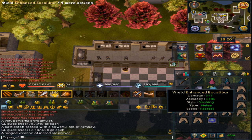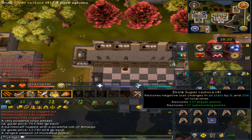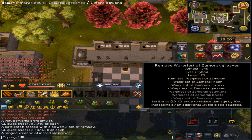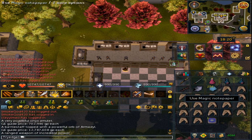You will also want to bring an Enhanced Excalibur, an Ancient Elven Ritual Shard, Super Restore 4 potions, and over 200 Magic Notepaper to note the Dagannoth Hide. If you do not have the Fremennik boots, bring enough notepaper to personally note the Dagannoth bones as well.